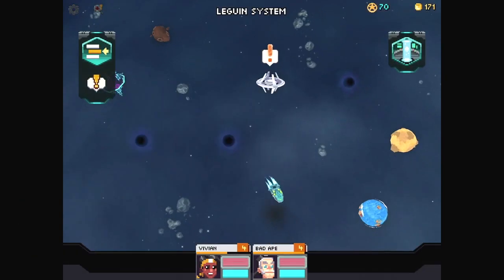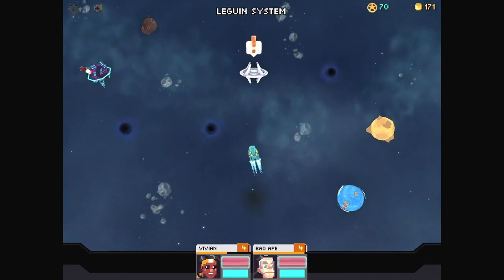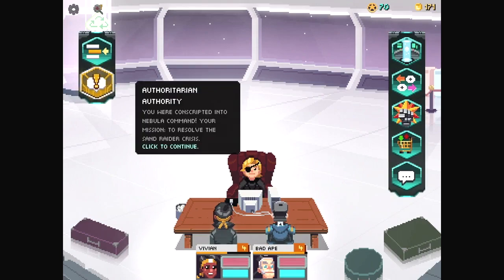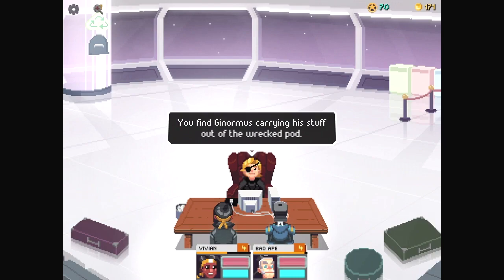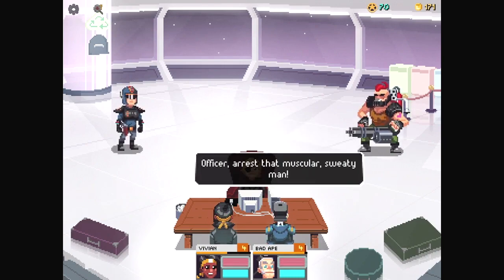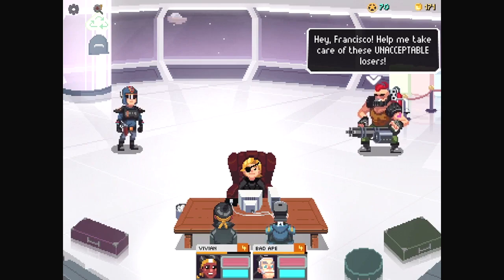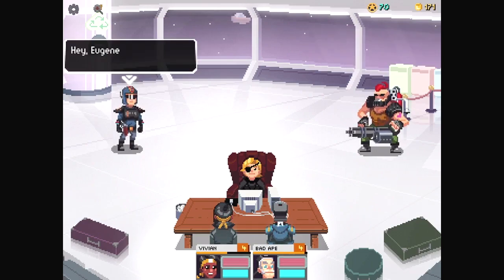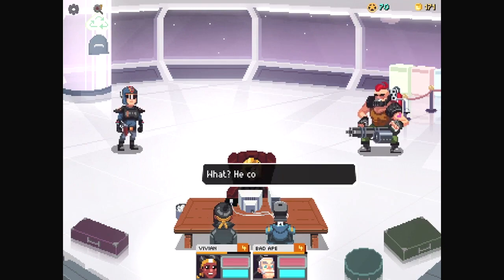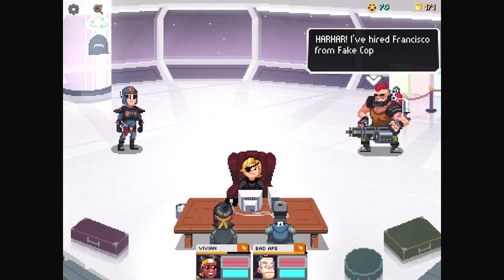Authoritarian authority — you are conscripted into Nebula Command, your mission to resolve the Sand Raider crisis. You find Ginormous carrying his stuff out of the wrecked pod, with a cop watching too. Officer, arrest that muscular, sweaty man! Hey Francisco, help me take care of these unacceptable losers! It's Ginormous — get it memorized already. He commands the cop too. Har har! I've hired Francisco from Fake Cops Incorporated precisely for situations like this.